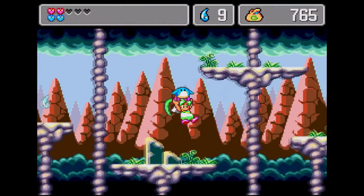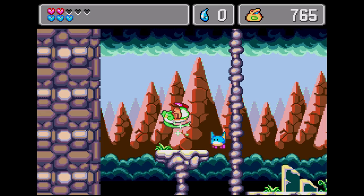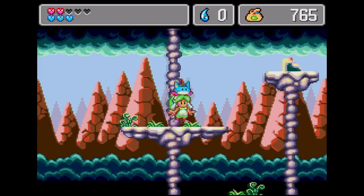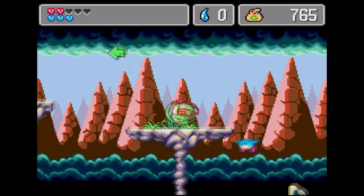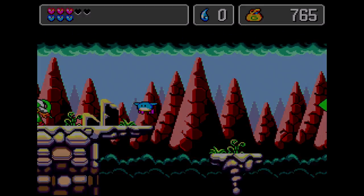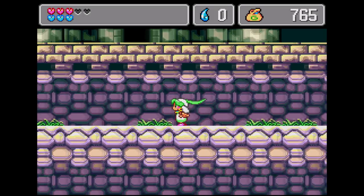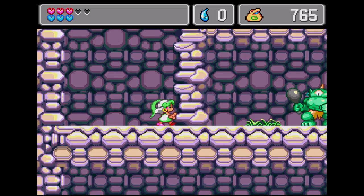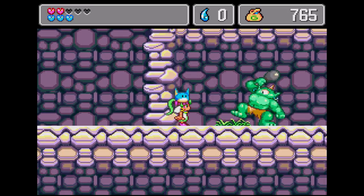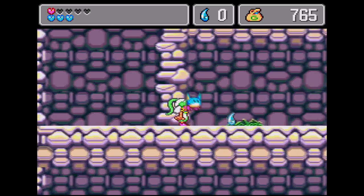Monster World 4 is a beast inclusion — I am so happy this is here. This is one of the best-looking, sounding, and playing games on the system, and its addition is both a surprise and a joy to see. You can't really get more colorful or joyful than this game on the Sega Genesis, and the fact that it was never released in North America is a big plus here — it opens up this game to an entire generation of people that never got a chance to play it.